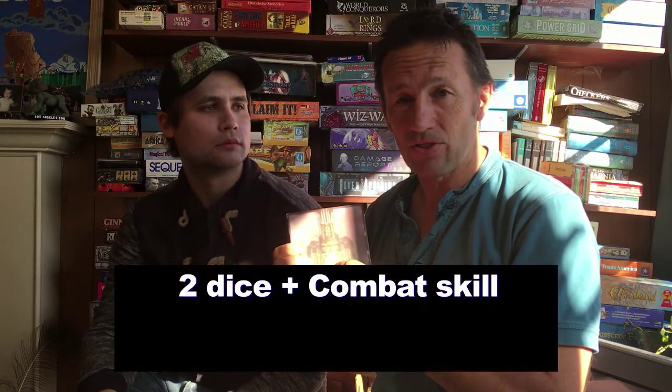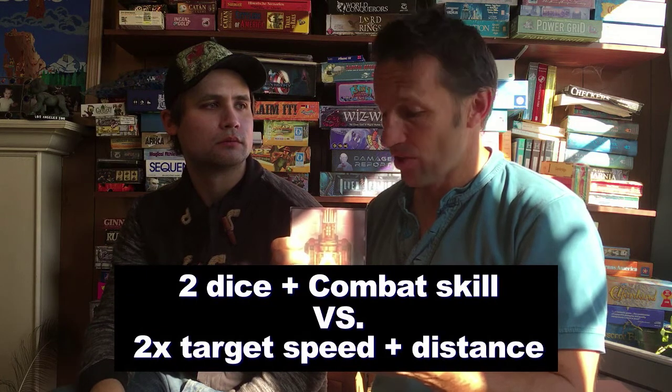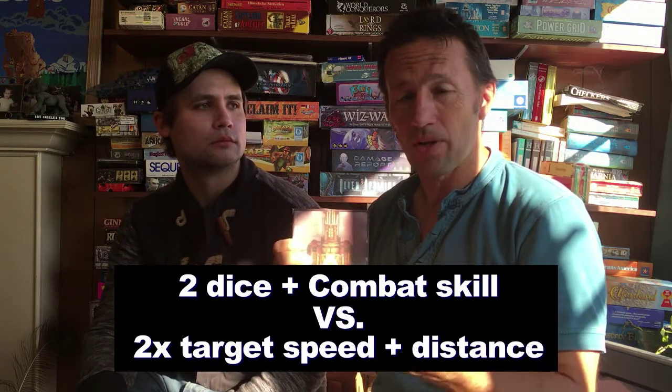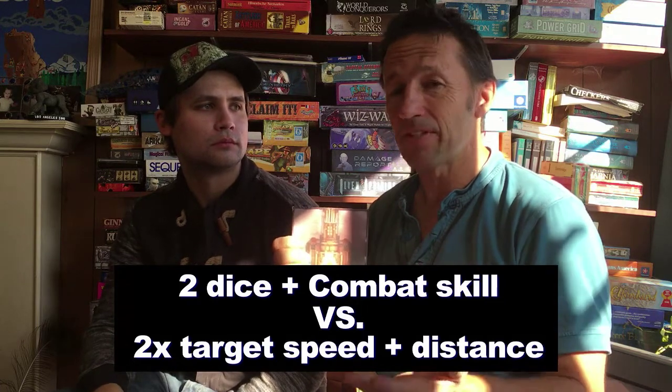So here's how it works. At the battle station, you're going to make a combat skill check based on double the speed of your target and the distance in hexes. So if it's seven hexes away and it's going at a speed of two, that two doubles to four plus seven is eleven — that's your difficulty. And as always, you add your skill to that. In this case it'd be combat — red for the cannon, red for combat.